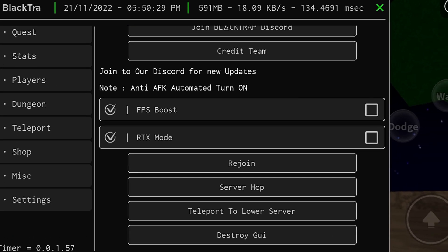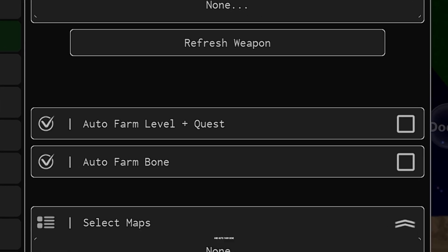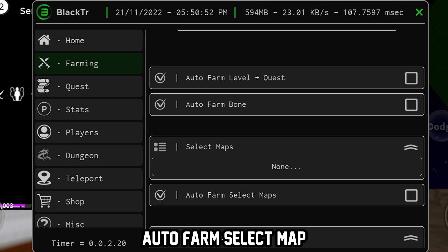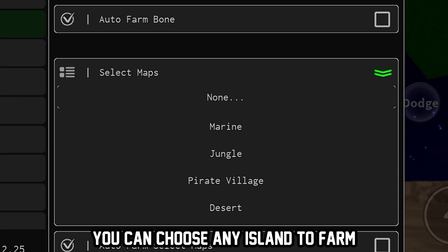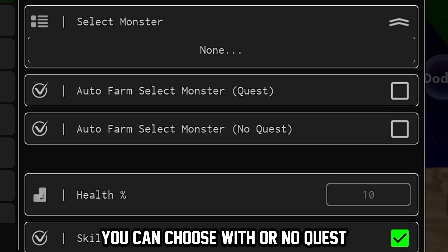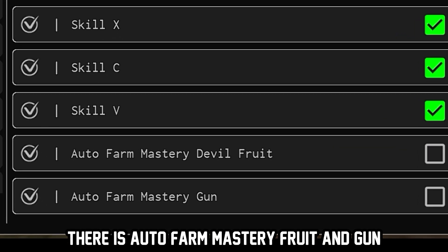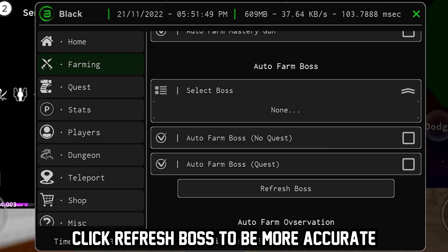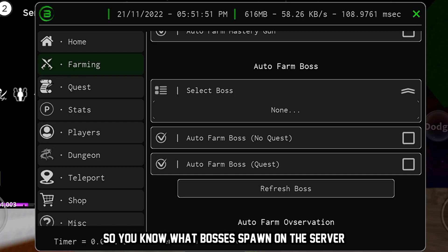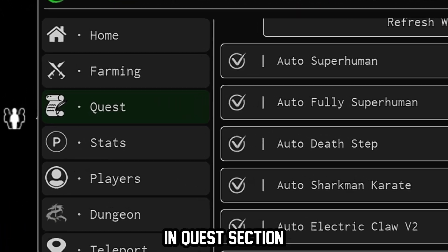In the farming section there is auto farm level plus quest, auto farm bone, auto farm select map — you can choose any island to farm — and auto farm select monster, where you can choose with or without quest. There are many mob choices. There is also auto farm mastery for fruit and gun, and auto farm boss. Click refresh boss to be more accurate so you know what bosses spawn on the server. The last farming feature is auto farm observation.